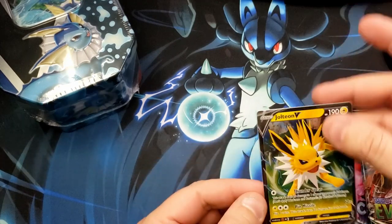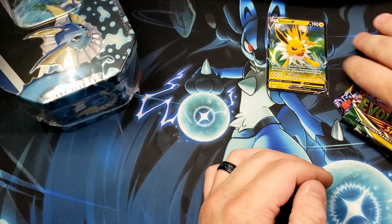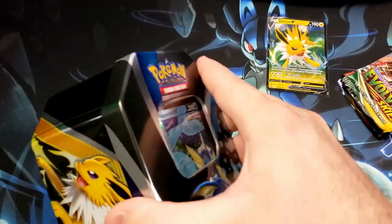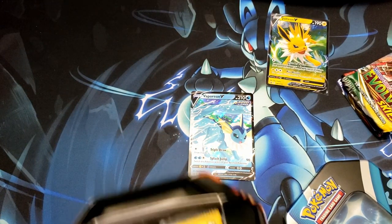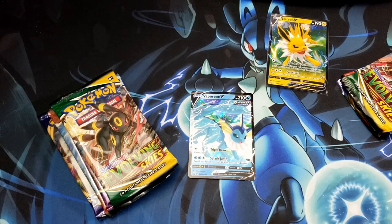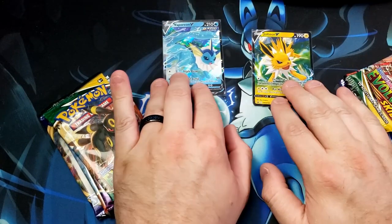Okay, we gotta battle them — it's the only logical thing to do, am I right? We got Jolteon packs: Sword and Shield, Battle Styles, Chilling Reign, Evolution Skies. Now, getting into the Vaporeon — logistically, if we're playing the real Pokémon card game, the Vaporeon would be toast because water just ain't gonna cut it against lightning Pokémon, but in card battles he's got a chance.